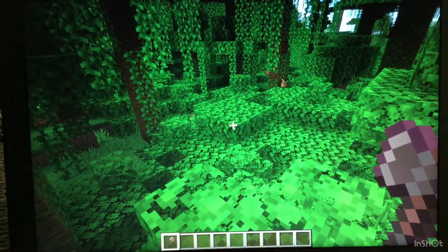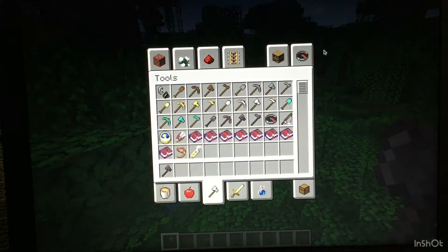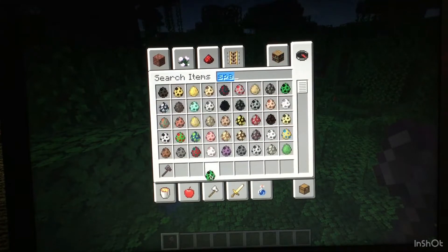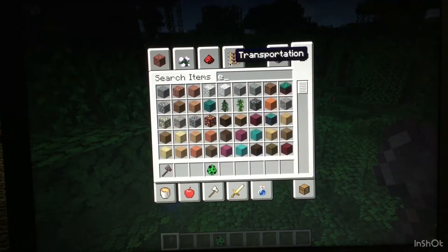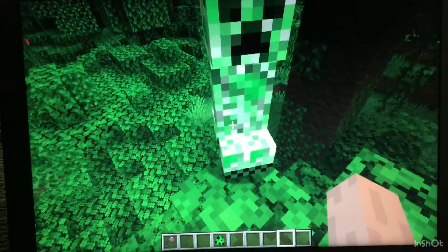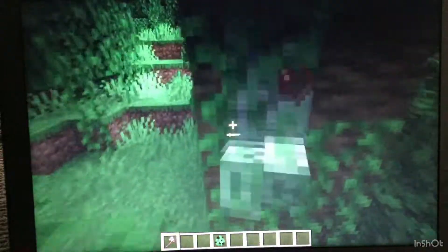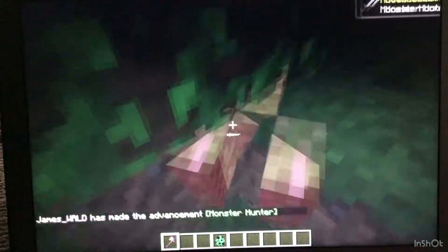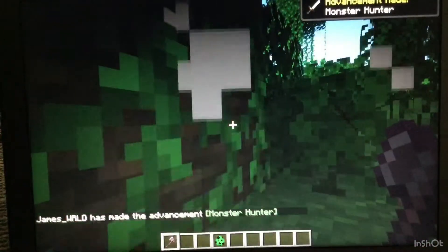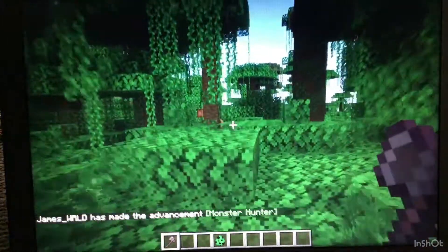On the screen you can see that nothing shows anything that we've killed. Let's go ahead and get a spawner — I'm just going to get a creeper. So you spawn that creeper. Nothing on screen shows how many kills I've gotten; it didn't show that I got that kill.